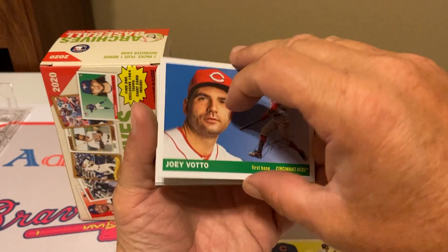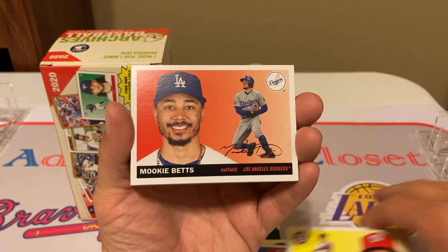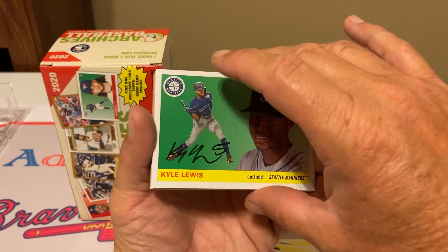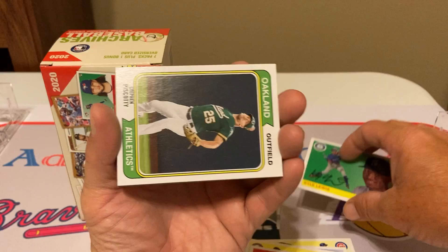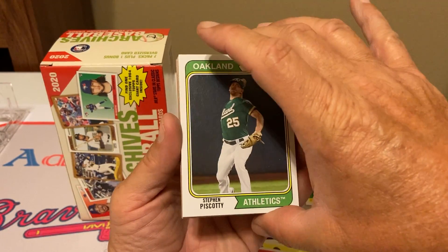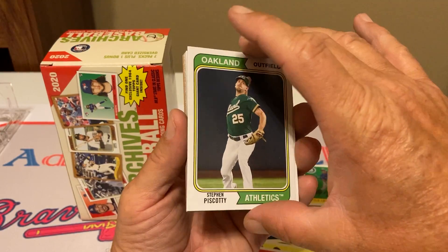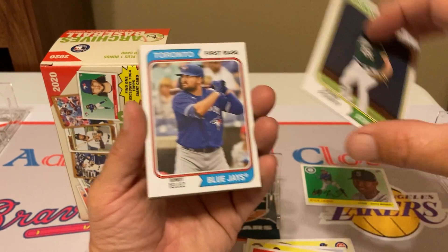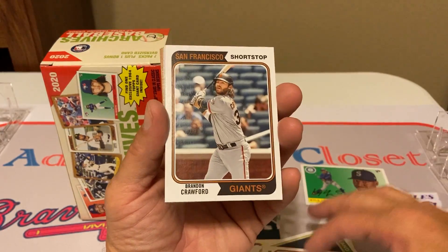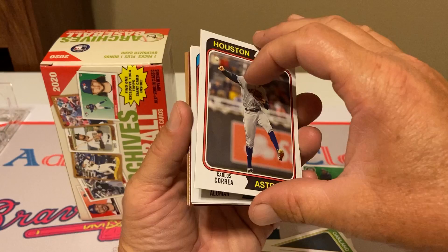Schwarber, Vonto, Juan Soto — that would have been nice if there was an on-card auto right there. Mookie Betts, there we go. We got a hot rookie right there — Kyle Lewis. Put that one up in a good pile. Now we're going on to the 74 design: Steven Piscotti, Rowdy Tellez, Brandon Crawford, Carlos Correa.